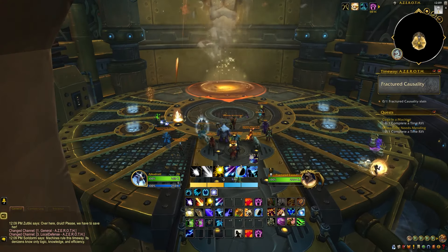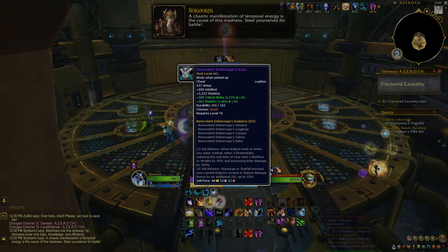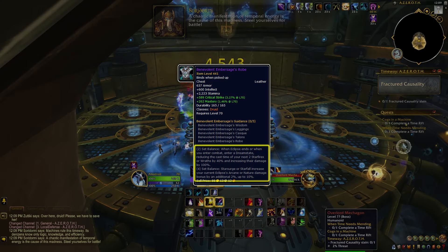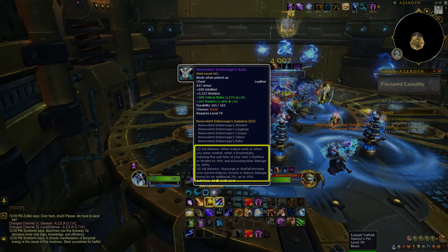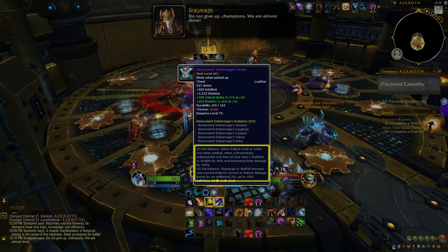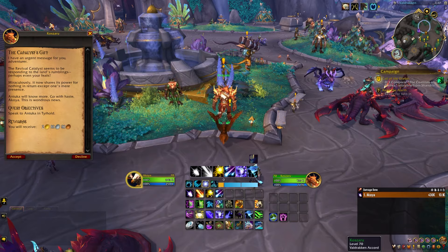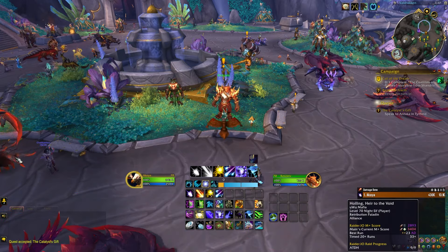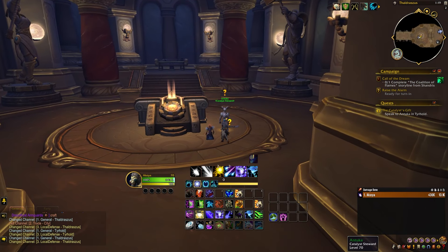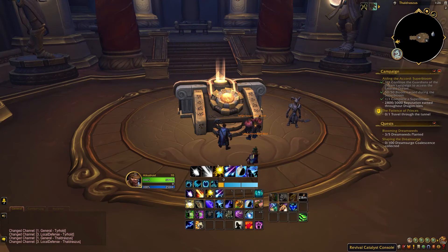Another way of upgrading your gear and increasing character power is through tier sets. Tier sets in Dragonflight are sets of gear items designed for each class and specialization. When you equip two items or four items from the set, you gain a bonus that typically improves your character stats or adds power to a particular ability. To convert a piece of gear to a tier set item, you need to open the Revival Catalyst. Talk to Kizarro in Valdrakhan to receive a quest which will send you to Tier Hold, and after turning in the quest, you have access to the Revival Catalyst.